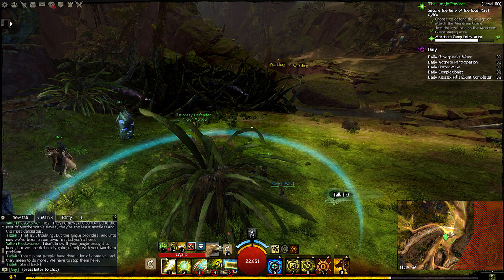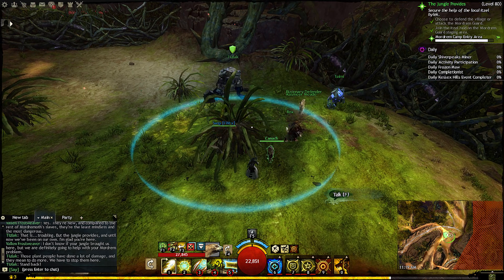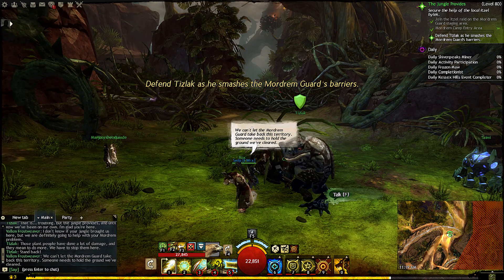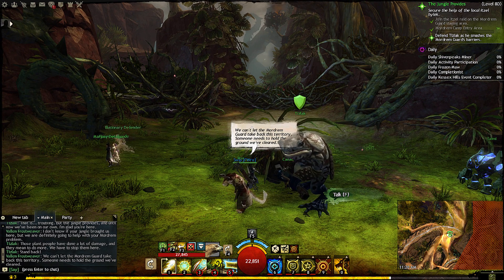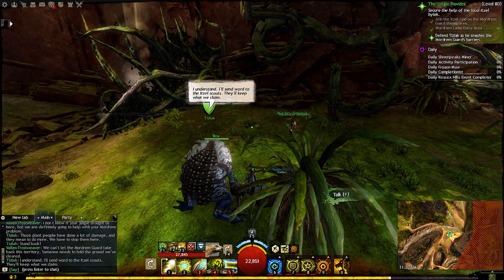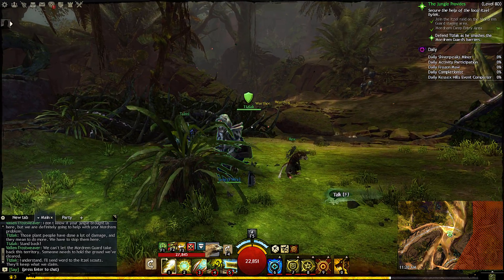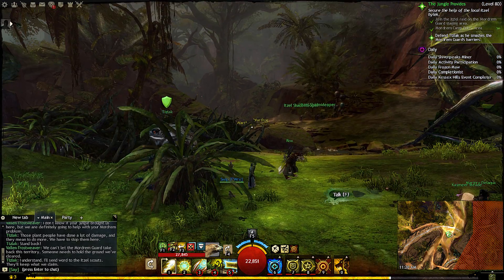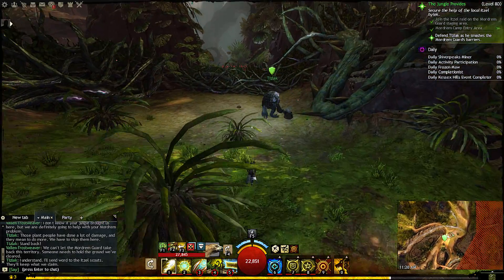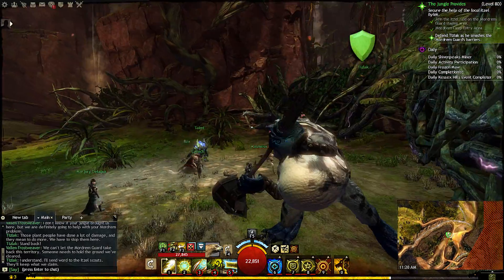Taking the Mordrem camp area. Get in the circle. We can't let the Mordrem guard take back this territory — someone needs to hold the ground we've cleared. I'll send word to the Itzel scouts; they'll keep what we claim. That was interesting — I did not notice that before. He burped and Itzel scouts appeared. That's excellent! Is that some kind of racial ability, or is it just something you could do?